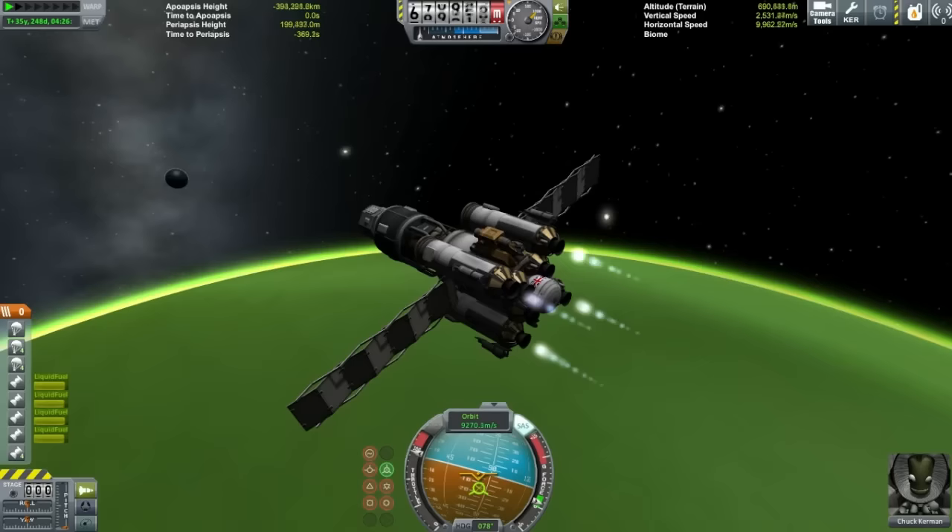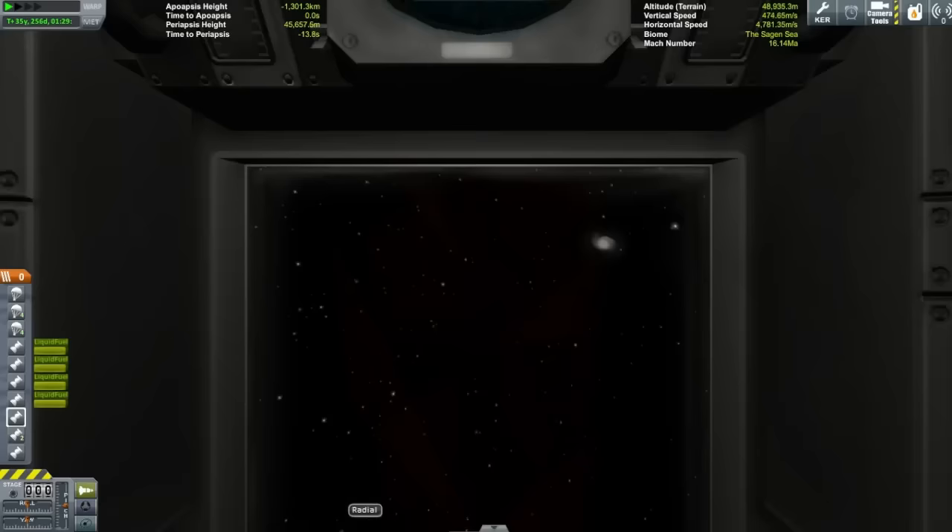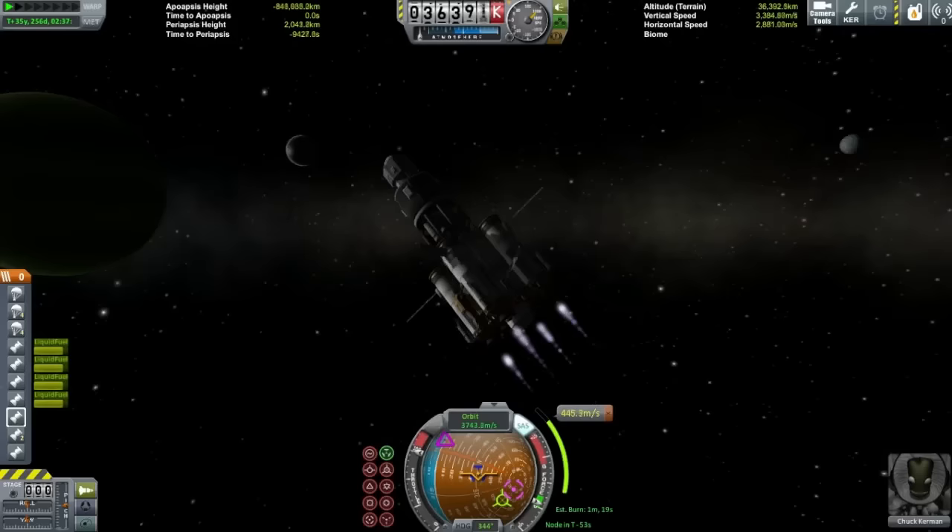In the end I just sort of gave up and decided to burn the manual way without aerobraking, then skim through the very top of Laythe's atmosphere. I realized if you just stayed above about 44,000 meters you could get away with it. But most of the braking was done with engines. Thankfully I had a full tank of ore so I could convert it into more fuel as I went.